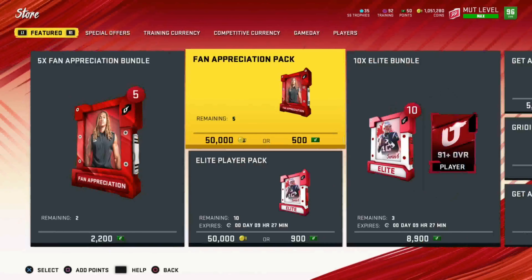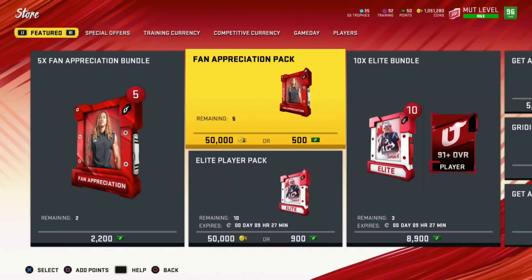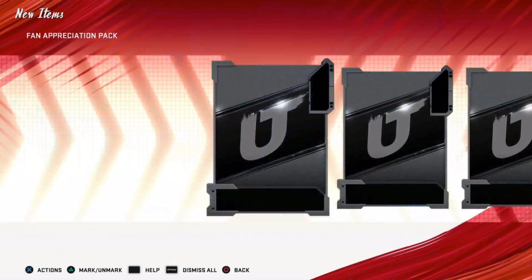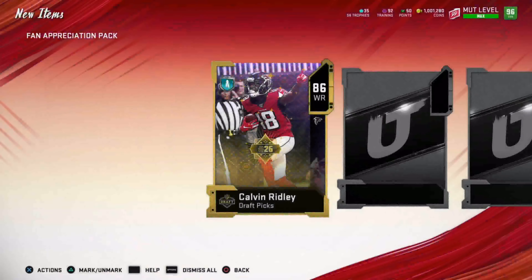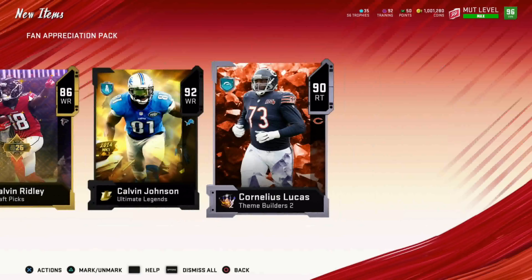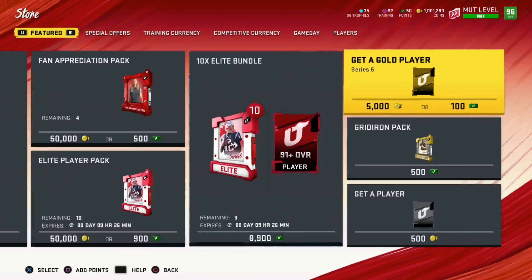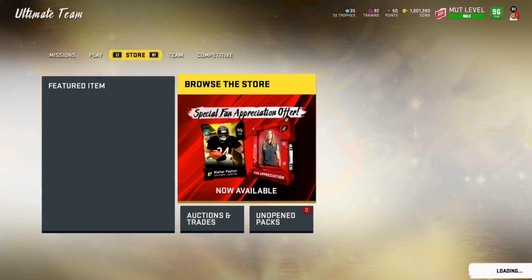If you guys want to see a video of me opening all five fan appreciation packs, I will make a separate video. I don't feel like opening them up right now because my coins are a little bit low, and the odds aren't quite as good as I thought — 14 for 96 plus. Maybe I'll open one on video since we do have a little over a million coins. We start off with a draft player, 86 Calvin Ridley, then a big Ultimate Legend — 92 Calvin Johnson — and a theme builder, 90 Cornelius Lucas. That pack we probably didn't make our coins back, which is unbelievable, but it's crazy how much the market has crashed.